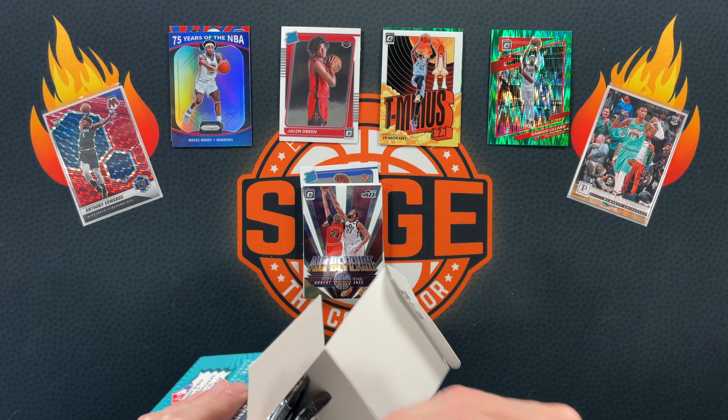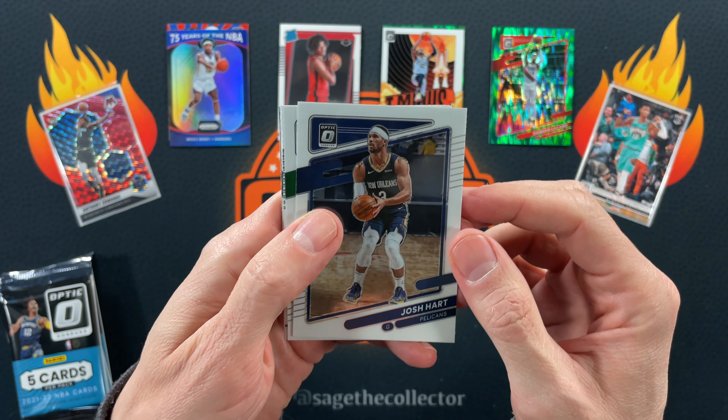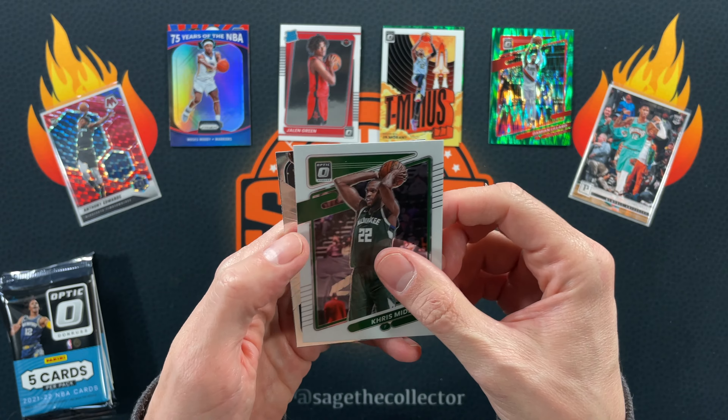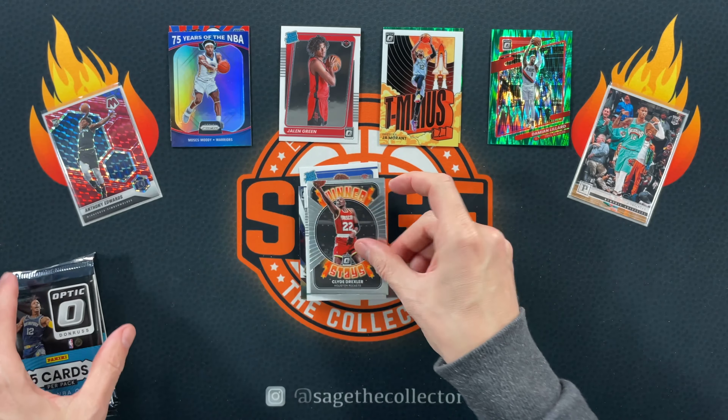Not the greatest shocks, hopefully we can get a base rookie shock in blaster number two. I did get five of these blasters so you'll be seeing these more in the future. Josh Hart, Al, Scotty, Lewis, Middleton, and a Winner Stays — Clyde the Glide.